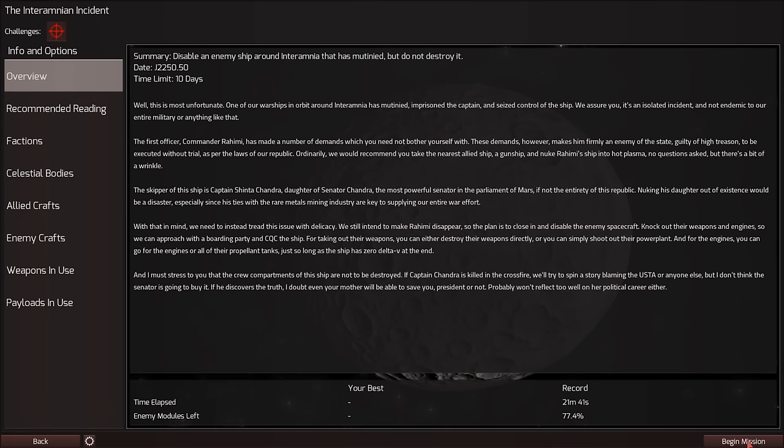I'm not sure what I did — do I have... was I a fuel tanker? I guess I just needed to rendezvous. I'm glad I didn't have to fly them back. And now we have the Interramnian incident: disable an enemy ship around Interramnia, let us mutineer, but do not destroy it. One of our warships in orbit around Interramnia has mutinied, imprisoned the captain and seized control of the ship. We assure you it's an isolated incident. The skipper is the daughter of Senator Chandra, so we can't blow up the entire ship to punish the mutineers. We have to somehow disable the spacecraft.